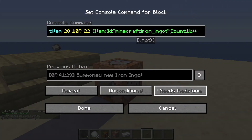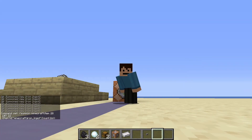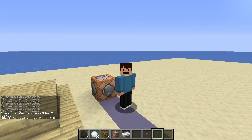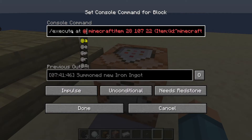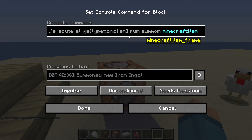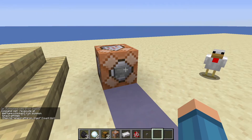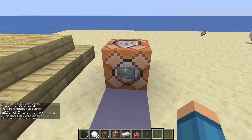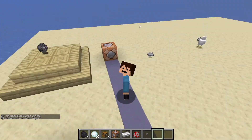As you can see, we can summon in as many iron ingots as we like. You can also set this to repeat mode and it will summon in a whole bunch of items, which is really cool. This command also works with execute at, so you can execute it at anything you want. For example, /execute at @e[type=chicken] run summon — get rid of your coordinates and type in three tildes. As you can see, the chickens are now dropping iron ingots. You can also do this at players.